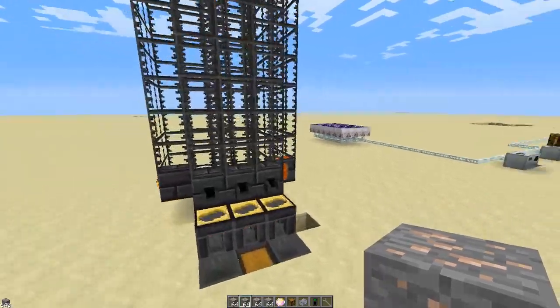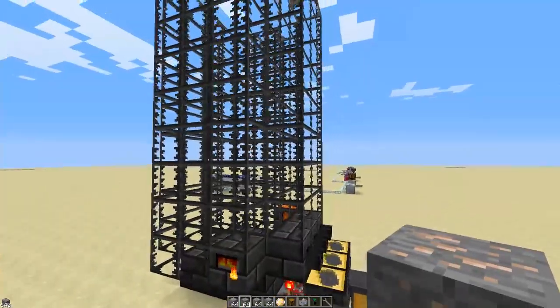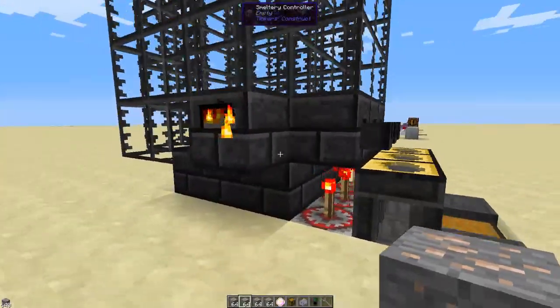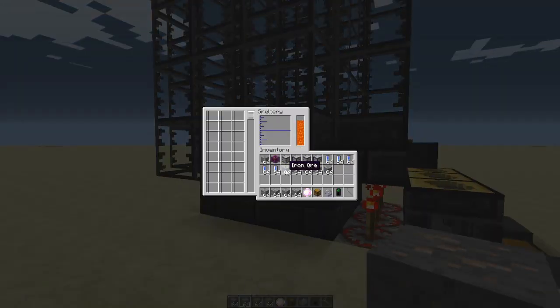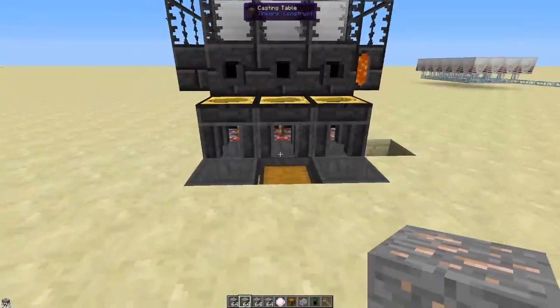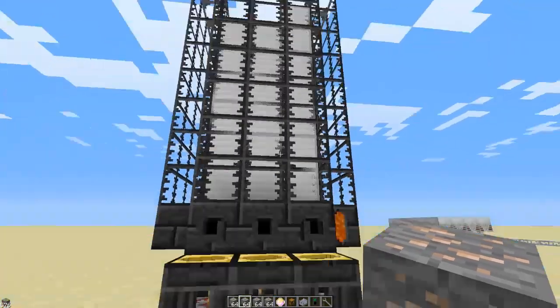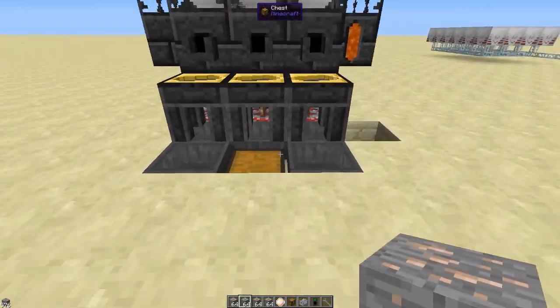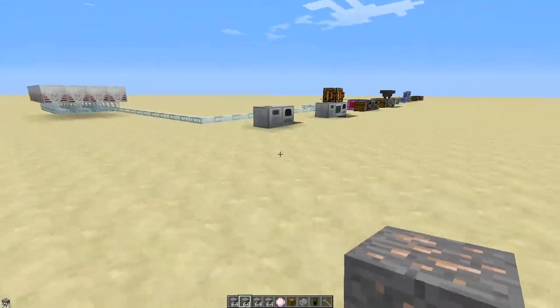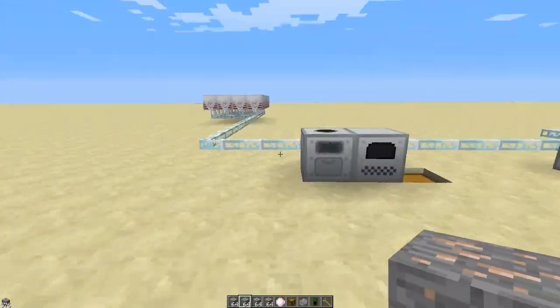You could use a smeltery. This is a simple automated smeltery — drop our stack of iron ore in there and it'll basically melt it all down, turn it into ingots, and it'll go into the chest. Pretty basic stuff.